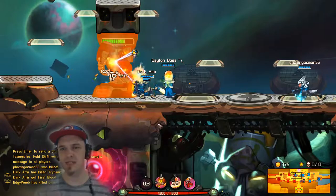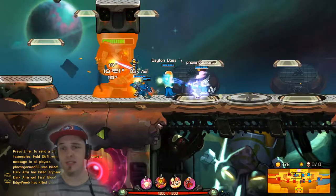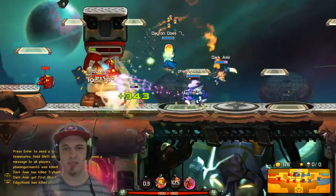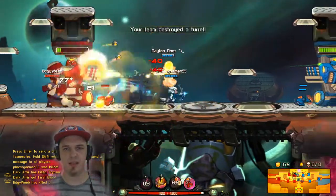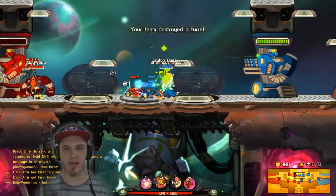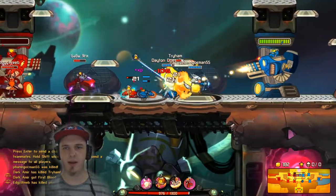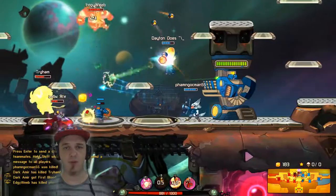Nobody needs Voltar, but he's always nice to have on the team. Definitely increases that pushing power, healing the droids up, and things like that. And look at that — that top turret is almost down. They haven't even scratched our top turret. So I'm feeling pretty hopeful for this match.